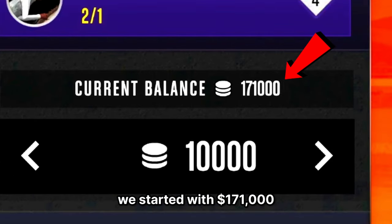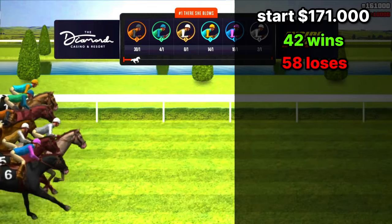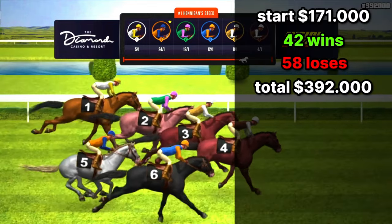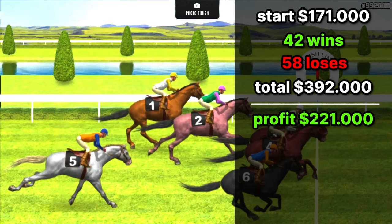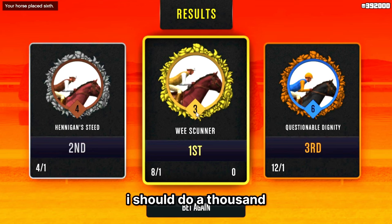We started with $171,000. We had a total of 42 wins and 58 losses. Our total after that round of betting brought us to $392,000, so we made $221,000 in profit, which is pretty good even though we lost more games. I'd say 100 bets is a pretty solid sample — maybe I should do a thousand next time, but 100 is a solid amount.